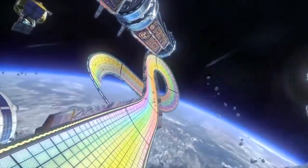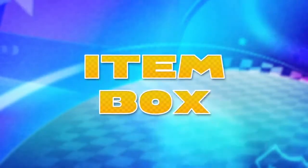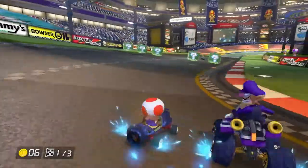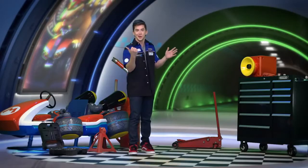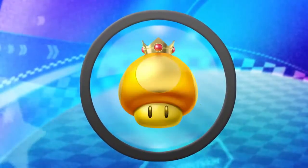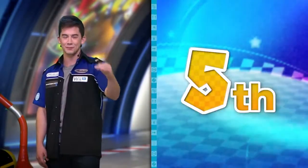Before you head out on the track, I gotta show you some of the basics to make sure you get the most out of every race. Here's what you'd call an item box. They appear all over the track, so you shouldn't have a problem finding one. Each box gives you a randomly selected item that can greatly affect the outcome of the game, so you're gonna want to grab as many of those as possible. It's the difference between first place and fifth place.